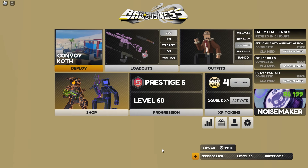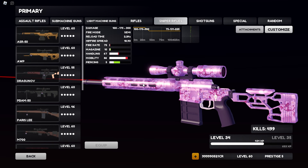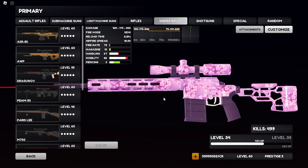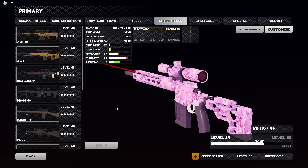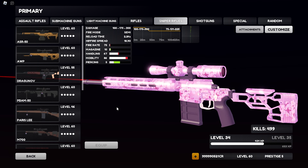Hey, what's going on guys and gals, welcome back to yet again another Bad Business video. In today's video we have the best setup for the Sig — the sigil, whatever you really want to call the sniper. I'm gonna be calling it the Sig from now on. This sniper is so clean and it's so reminiscent of the Locust from Black Ops 2, and that is why this is my favorite sniper in the game.